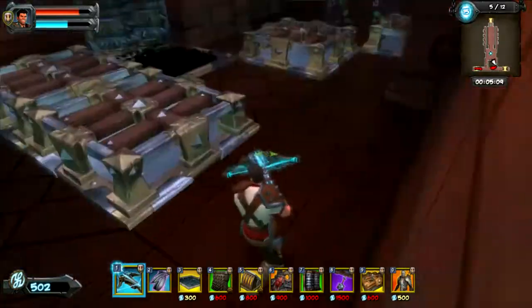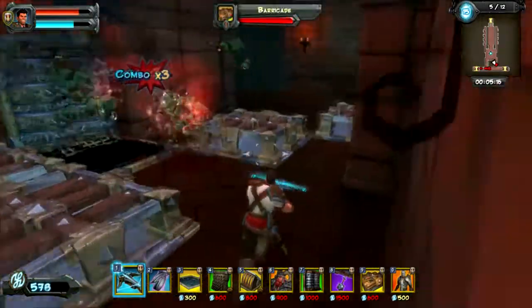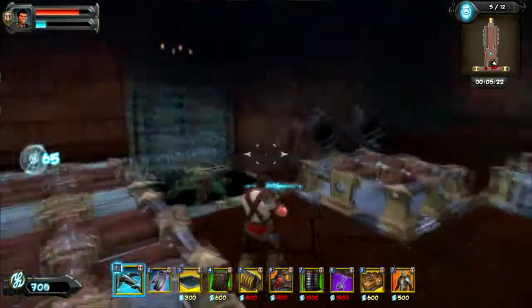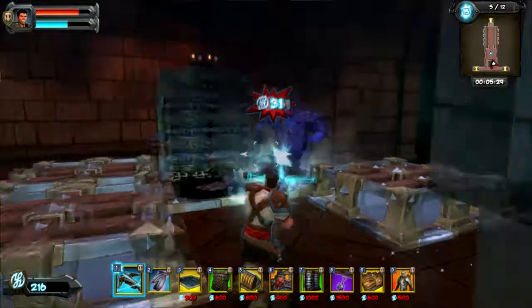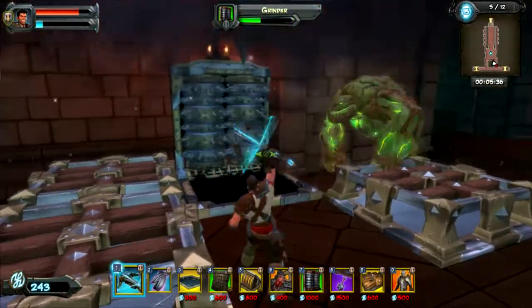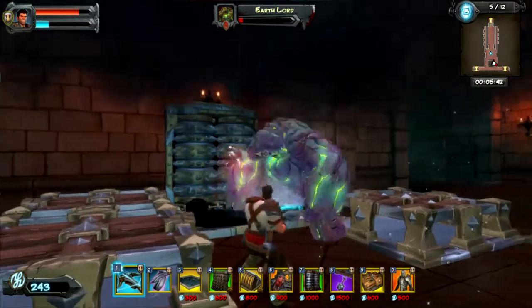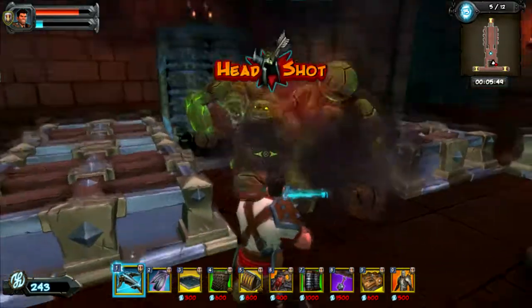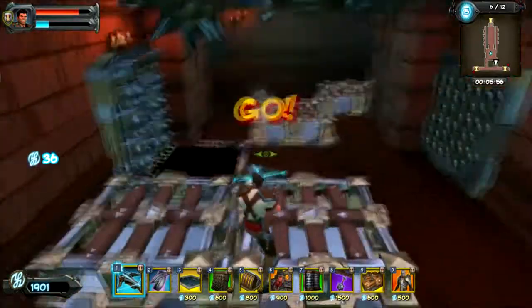I'm gonna do burners. You'll see once he gets going. Right here we're gonna do an arrow wall. Let this big guy get in here. Drop a stun on him so he gets smashed by the mace. Stun these guys. I'm like too close to headshot him. There we go. Is that it? That is how we do that.